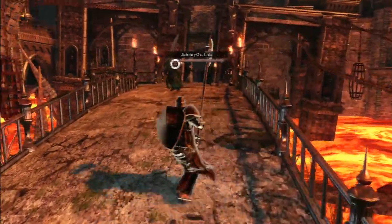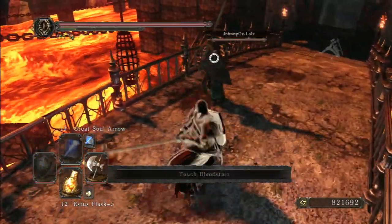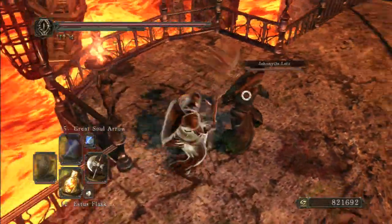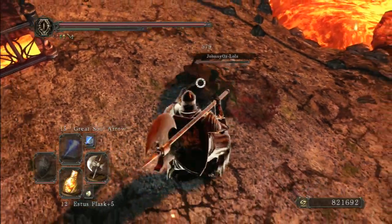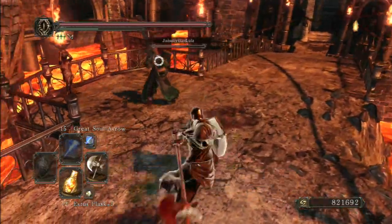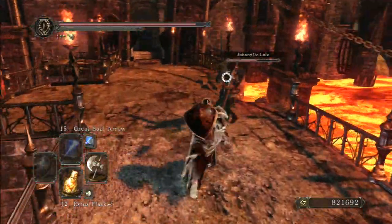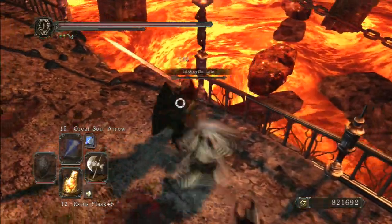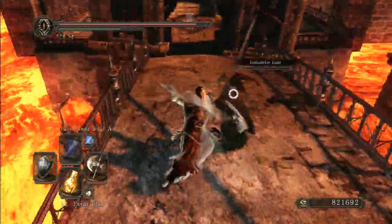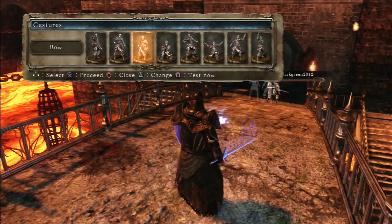This time I'm going to be using the Crescent Axe. I'll use it unbuffed so you guys can see what kind of damage it's doing by itself — though I do have the Ring of Blades plus two, so sort of by itself. We got 579 from a backstab, not a whole lot. I just got hit by the Pursuer's Ultra Greatsword. 734 — so you get more damage from that running attack than from a backstab.